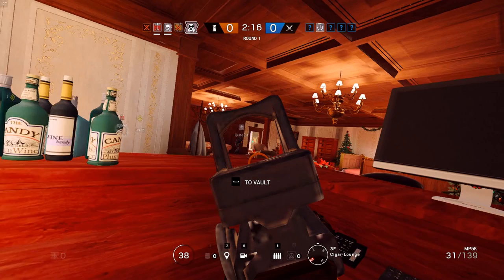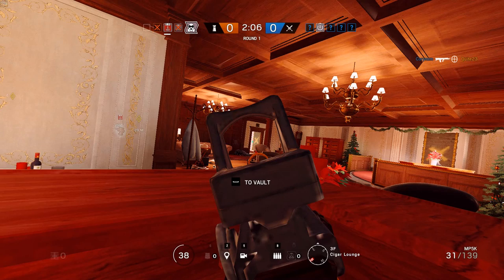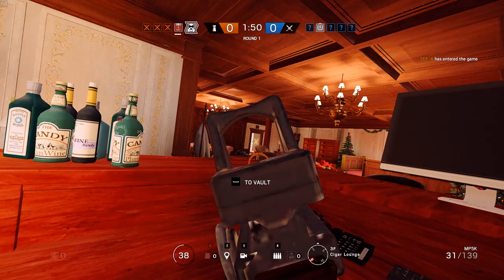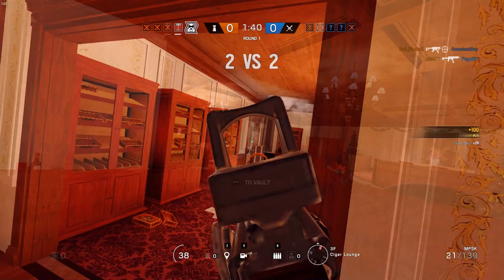Moving to the next clip — in the first clip I talked a lot about poor crosshair placement, but in this clip you'll see me do a much better job. I'm holding this line of sight as Mute — no ACOG available unfortunately — but my teammate just died from this doorway so I know someone is likely to come through it. I'm being patient and making very small adjustments to where I think head level will be, and when the enemy peeks my crosshairs are exactly where they need to be and I get a quick headshot.